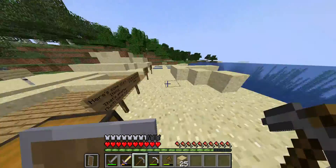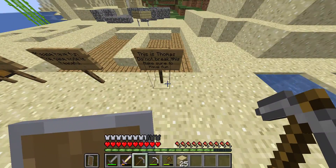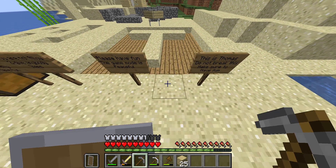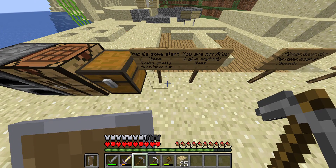I'll show you the sides real quick and read the signs too. It says: 'This is Thomas's server' — I'll add that later. 'Do not break this. Make sure to have fun. Please have fun on the server. Have fun. The game mode is peaceful. You can't beat the game though. You are not allowed to give anybody items or you'll get de-spawned immediately. Here are some starter items. Have fun.'